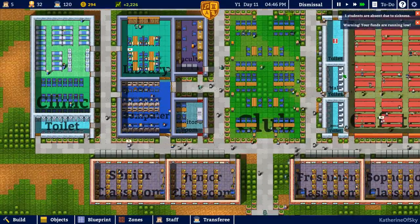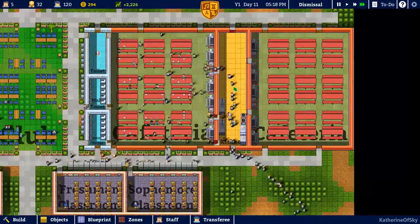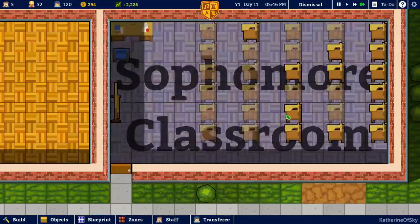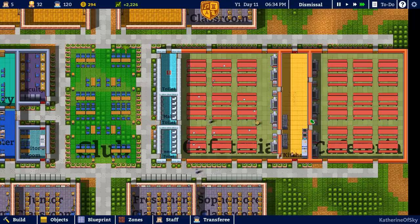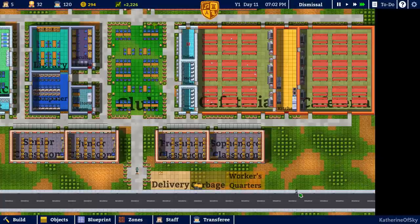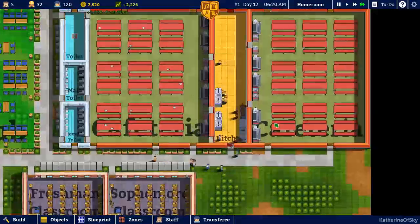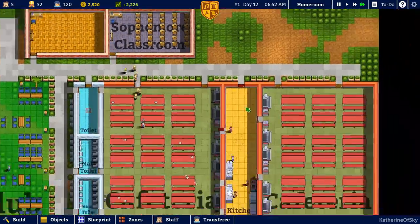My funds are running low, yes I've noticed that. Tomorrow we'll have our students and maybe we'll have some money. The sophomore classroom is underpopulated with desks — oh my god. We'll see. We're going to get to tomorrow — it'll be fine. Just gotta wait for all the workers to exit the map, and by the time they get home it's like 7 or 8 o'clock at night. Those poor people work so hard. When I was a kid I didn't appreciate people that well. Here we're getting all the desks put in — hooray!